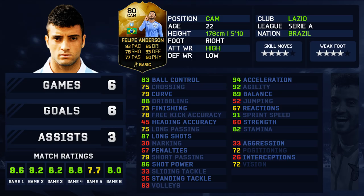Let's get into it. I'm pretty comfortable using the 4-3-1-2 formation, so I decided to pop him right in the middle. The stats on this card look incredible: 93 pace, 78 shooting, 77 passing — which I feel is perfectly fine for a CAM — 86 dribbling, 33 defending, and 60 physical.